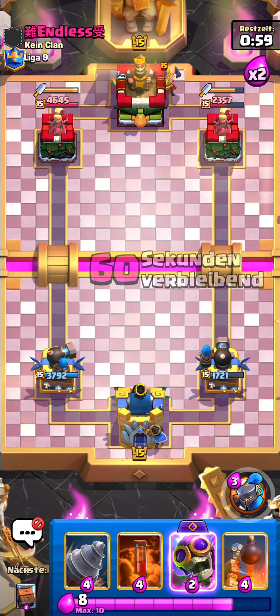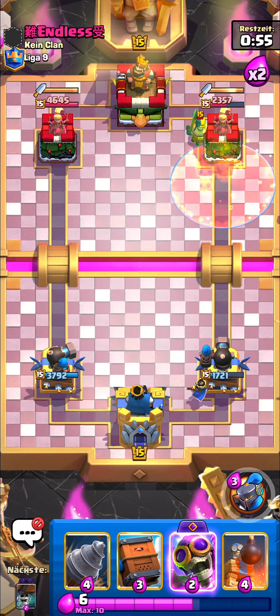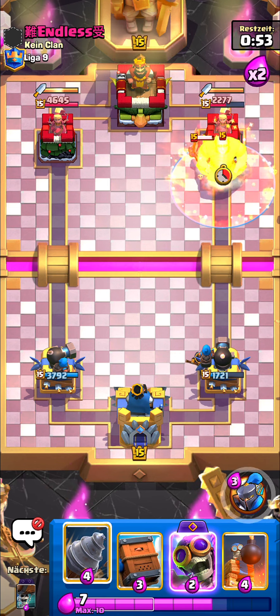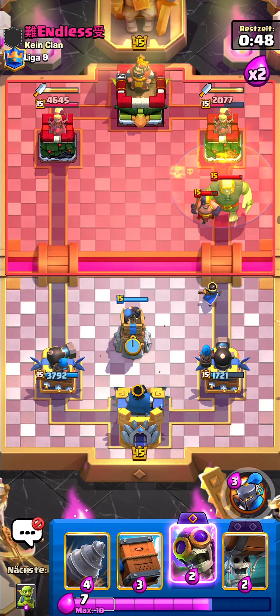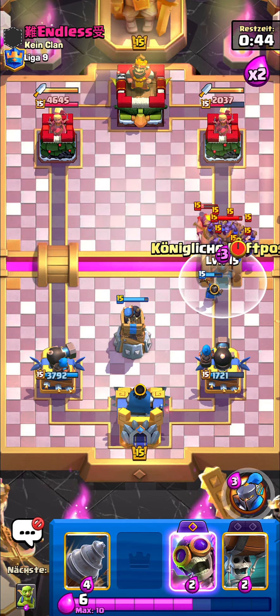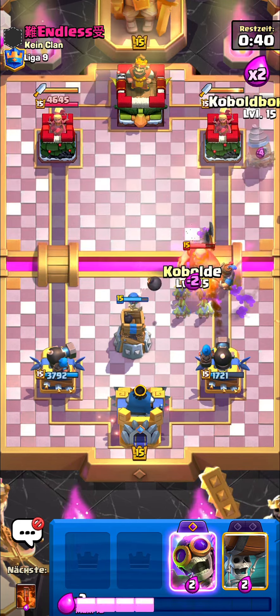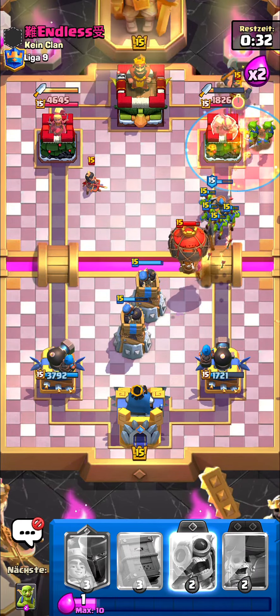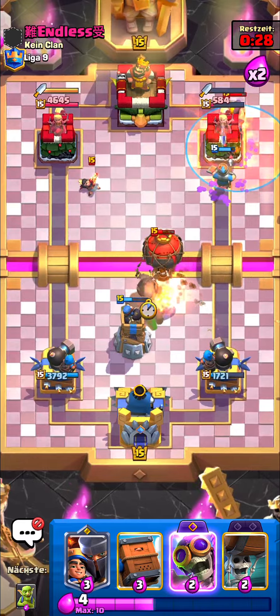That stupid Princess gave him two hits but whatever. I'm gonna go Low Prince and poison the Executioner — why not, I just want some damage. I can go bomber at the bridge but I want to play chill here. I go Delivery to protect my Low Prince. Didn't protect it but doesn't matter too much. I'll just go Drill and another Bomb Tower.